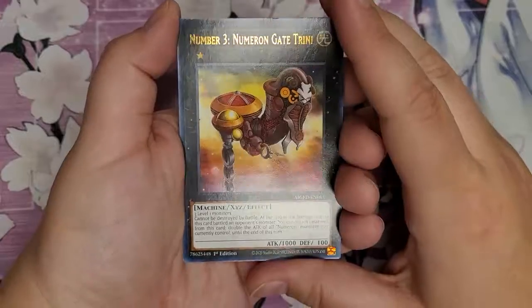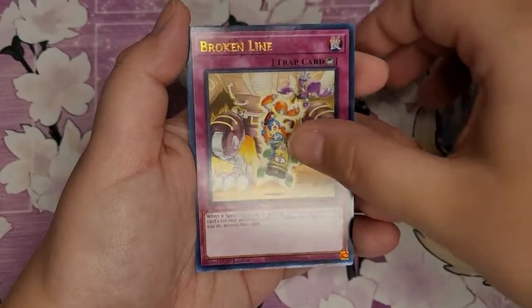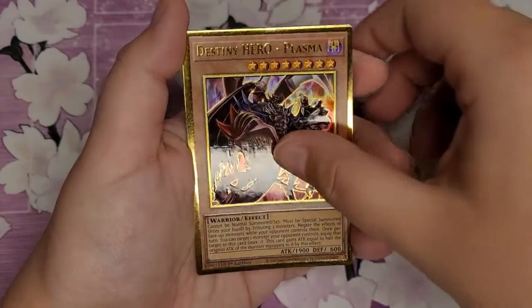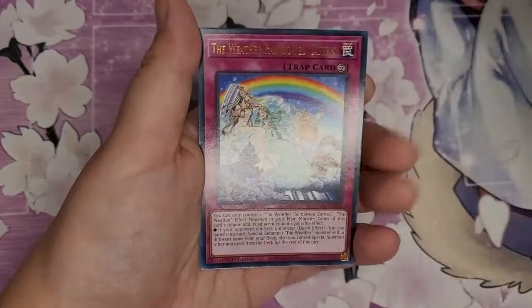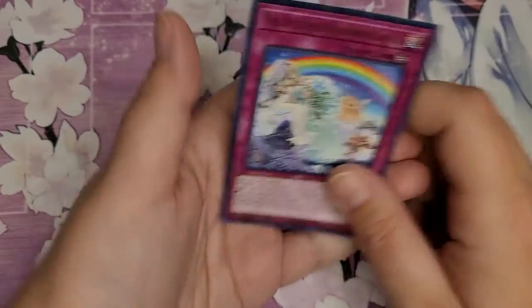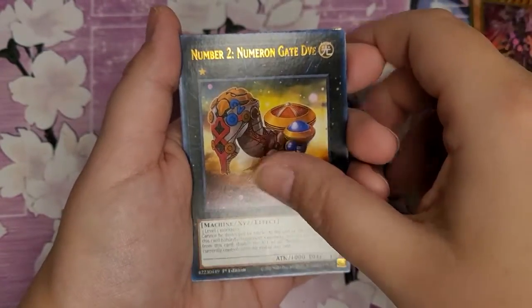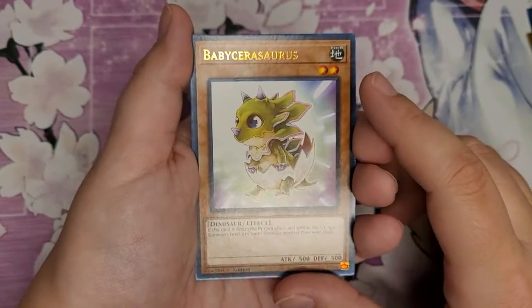Prank Kid Fancies. Number three, Number Gate Tranny, Scrap Wyvern, Broken Line, Treasure of Yang Zi, Destiny Hero, Magical Dimension, The Weathered Rainbow Canvas — that one's gorgeous too — The Weathered Cloudy Canvas, Ultimate Conductor, Number Two, Numeron Gate.